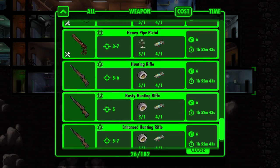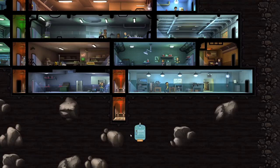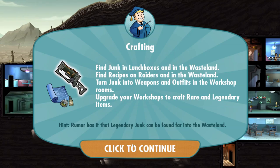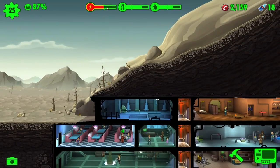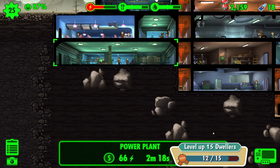Oh, super cost - there we go. Our best gun we can get - we'll make that enhanced hunting rifle. Seems good enough. Fine junk. Legendary junk. Sounds good. Why don't we try to rush this? We got to get a little ballsy anyway.